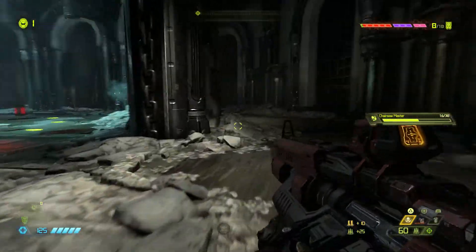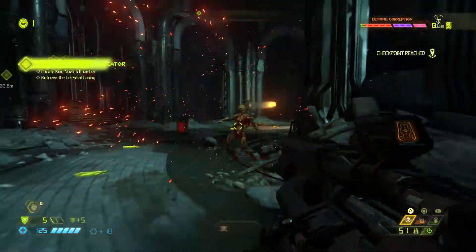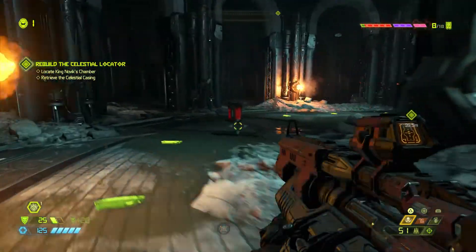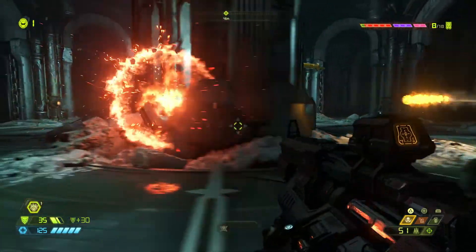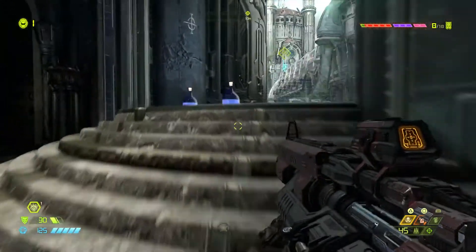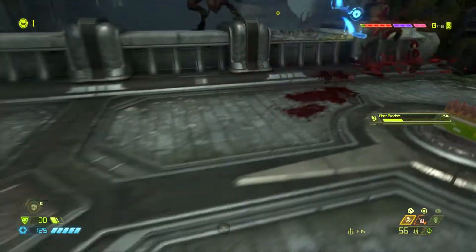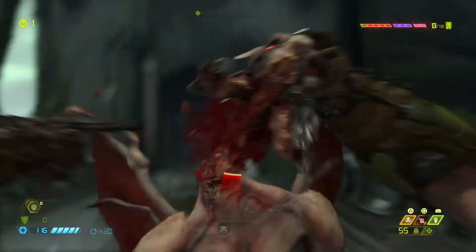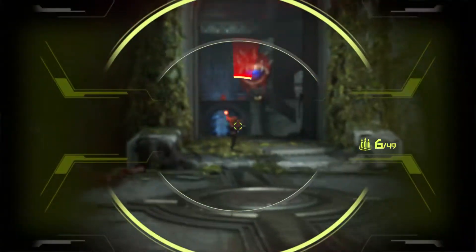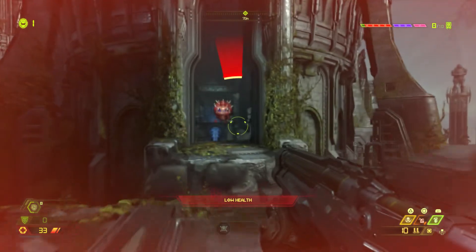Panicking and hitting square by accident, somehow doing something cool. Should have done that earlier. Running around barely missing fireballs - but health is now at 125 and getting a lot more shield. Losing it again quickly.